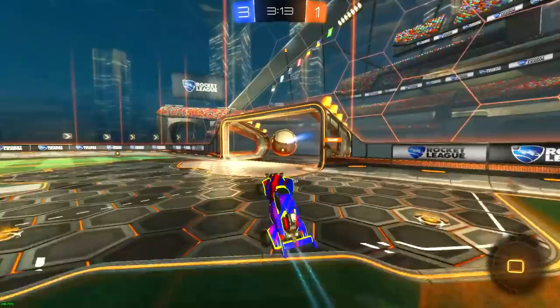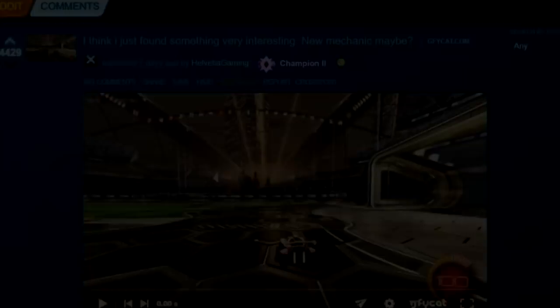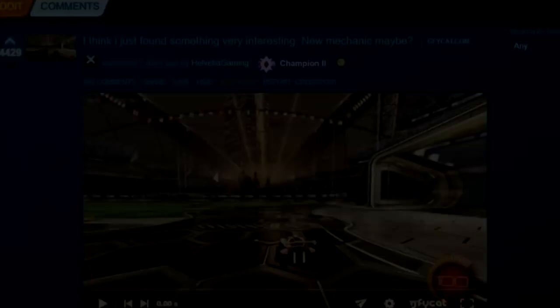This guy figured out how to get a flip reset from the ground — yeah, like what the heck. He's literally jumping off the ground without even jumping. The guy who made this, his name is LV T Helvedia Gaming, and this is the first clip of him doing it.